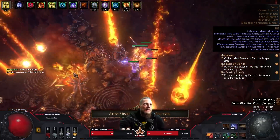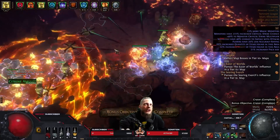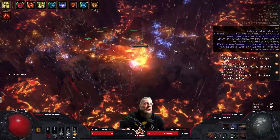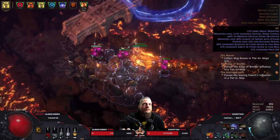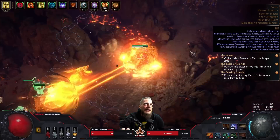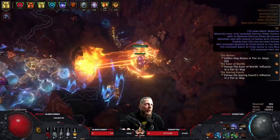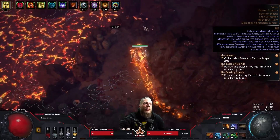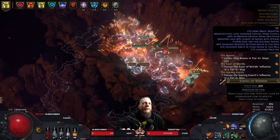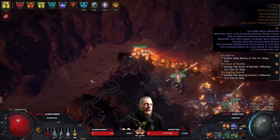Here's the boss dead — absolutely no problem. Get your Arcanist Brand up and just let it die. A good tip for additional boss DPS if you're struggling with single target: there's always a rare pack near the boss. Since we run Obliteration and have explosions, try to lure the monsters over to the boss, EK them, they'll explode, and you'll get a massive ignite that usually one-taps the boss. The ignite is based on monster life, so the higher the map tier, the more monster life the monsters have, and the higher the ignite damage will be.